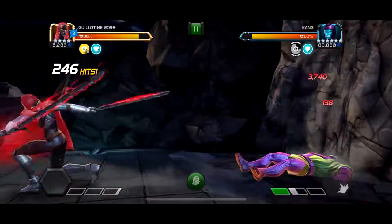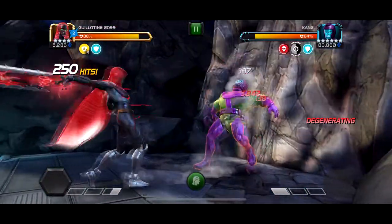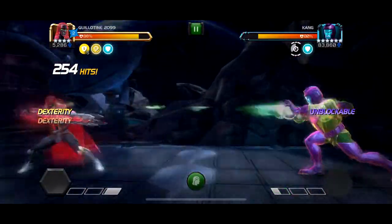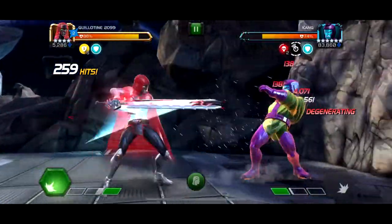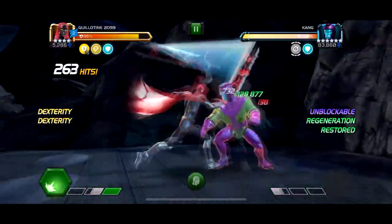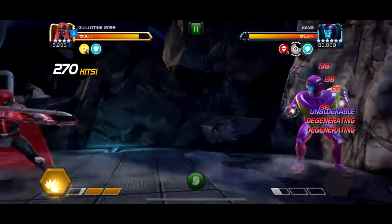Kang with his heal is one of the few fights in the game that can even let Guillotine get ramped up this far. At this point we're doing around 4,000 energy damage a second every hit, so a full combo is like 20k–22k from basics. We're almost 300 hits in and we're not really making that much headway.